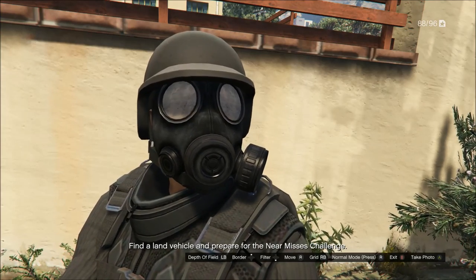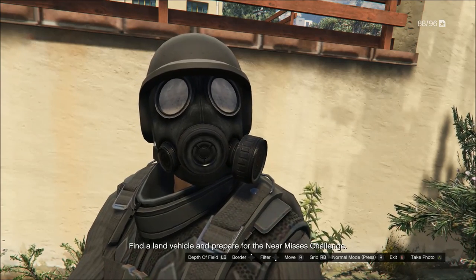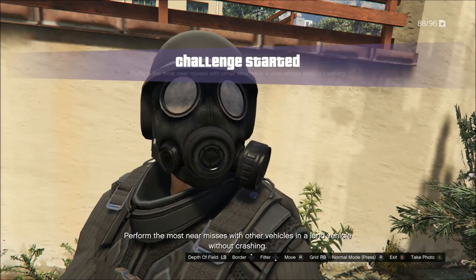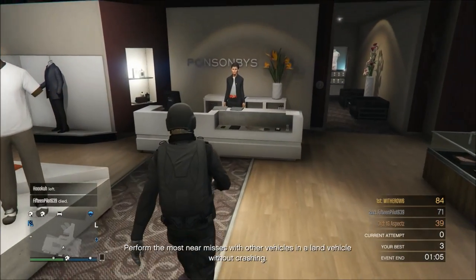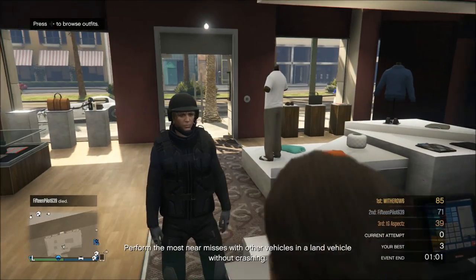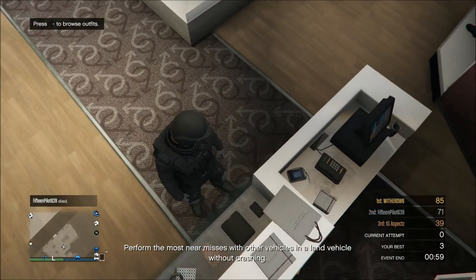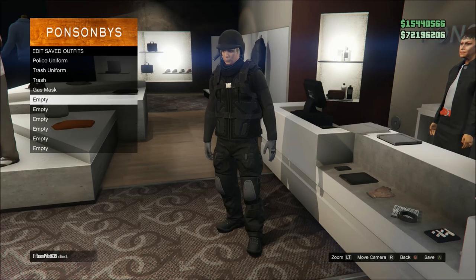I have two methods for you today: one that lets you get the mask on any outfit, and one that lets you get it on a specific outfit. Both methods are confirmed working after patch 1.29, and I know they work on next-gen systems. To start, you're going to need to have the outfit you want to put the mask on. I already have mine made, so you're just going to go to the desk at the clothing store and save the outfit to your saved outfits.